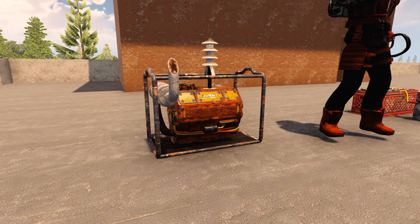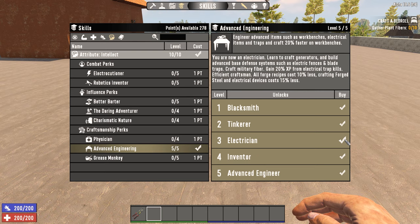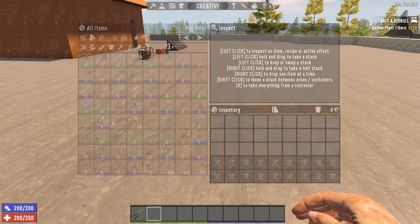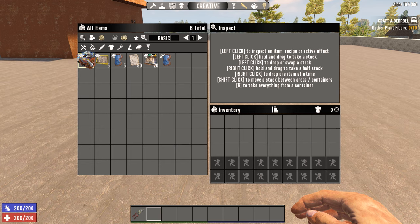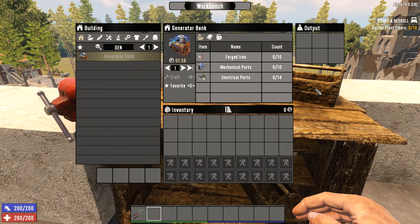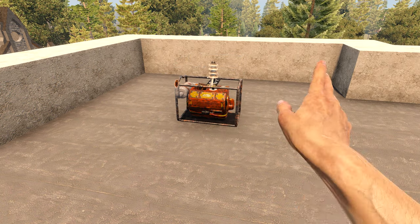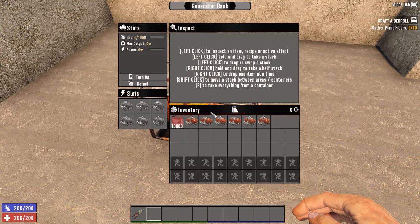The generator bank is probably the first of these that will be available to you. It's crafted at a workbench and requires the Advanced Engineering perk at rank 3. Alternatively, you can find the basics of electricity schematic. Once you have either of those, you'll need 10 forged iron, 10 mechanical parts, and 14 electrical parts to craft it. Once you have one, you can place it like any other block, and then press E to interact with it.